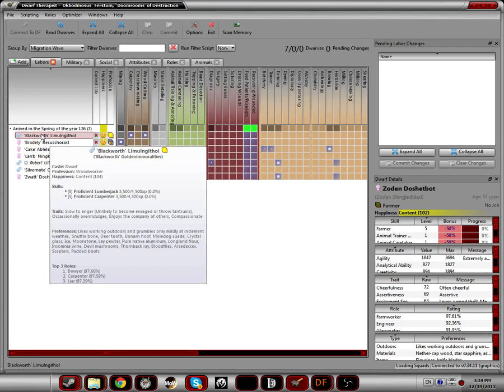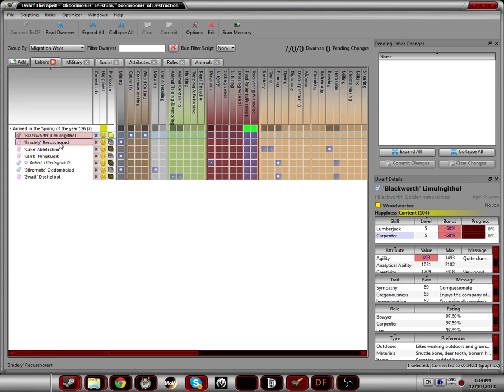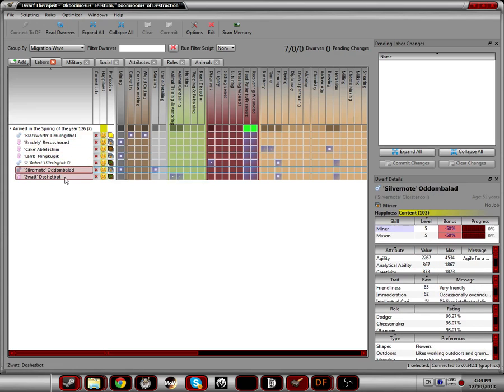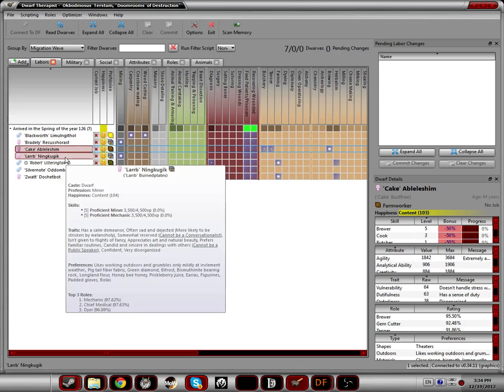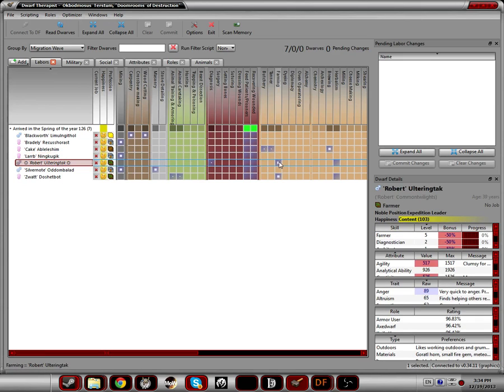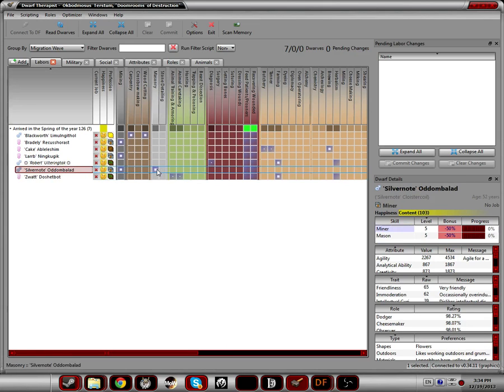One important thing I like to do: right click on your dwarf, set nickname, and type the names of a bunch of friends or people you hate. From top down we have Blackworth — myself — Bradley, Cake, Larb, Robert, and Silver Note. I placed them randomly. I am the woodcutter and carpenter. Bradley is a miner. Cake is the brewer — he's going to make us some good alcohol. Larb is a miner. Robert is a farmer and herbalist. Zwat is a farmer, herbalist, as well as a bit of animals. And Silver Note is a miner and mason.